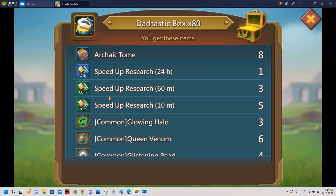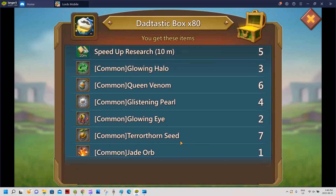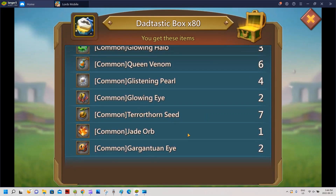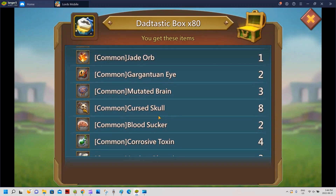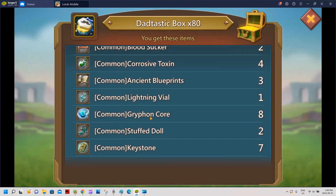A couple keystones - okay drop. Let's look at the last 80: archaic tomes, halos, queen denims, a lot of territory items which I don't really use much on this account. Building the parashield - it's good but mostly for infantry. A lot of curse gold - always good but mostly useless on this account. Bloodsuckers - would have loved more on my filler accounts. Griffin core - I believe I already got the boots to gold so that's probably useless. Keystones always nice for training speed.